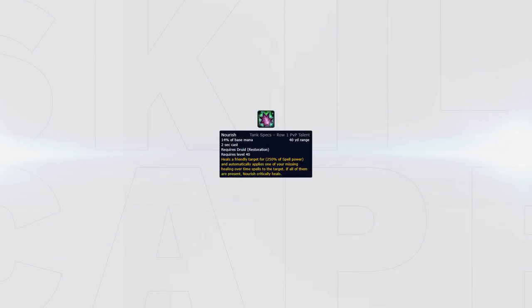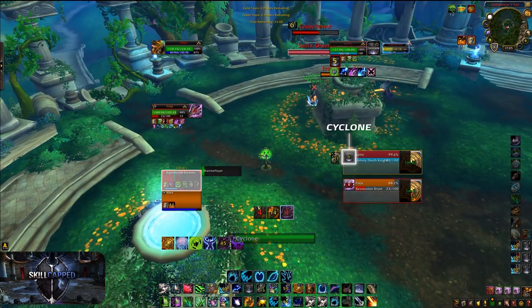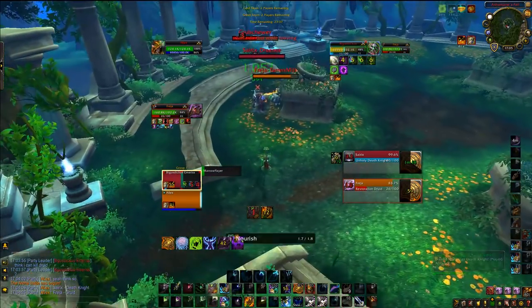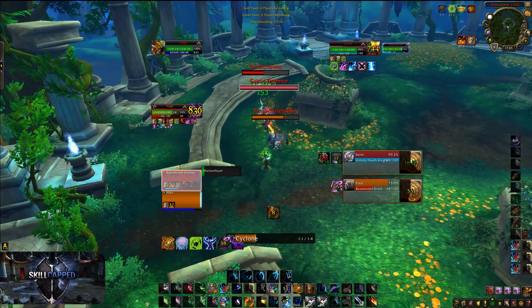With the 8.1 changes, Nourish is now your biggest heal to quickly top someone. Every critical heal from Nourish will do a large amount of healing and allow you to quickly top a target back up. In another clip, we can see my teammate is at low health and I land a cyclone on the enemy DK — just by using Nourish twice, I can quickly top my teammate back up before the cyclone ends.